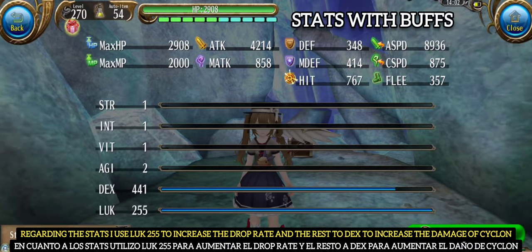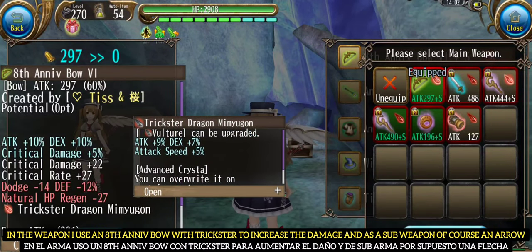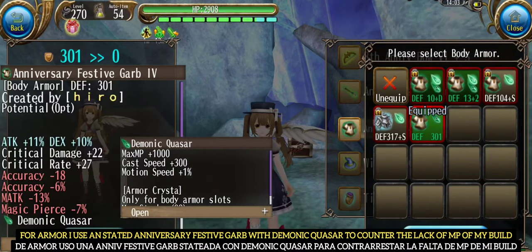Regarding the stats, I use LUK 255 to increase the drop rate and the rest into DEX to increase the damage of Cyclone. For the weapon, I use an 8th Anniversary Bow with Trickster to increase the damage, and as a sub-weapon, of course, an arrow.